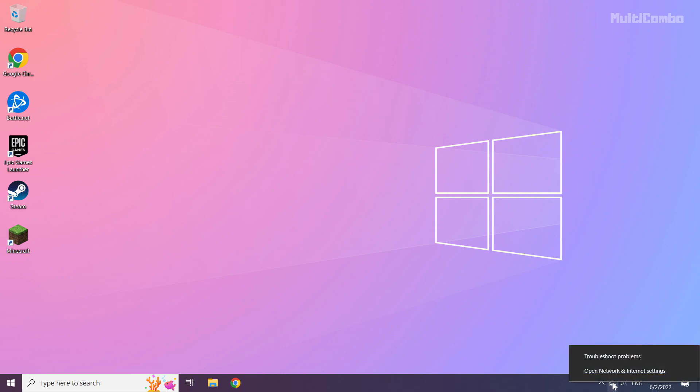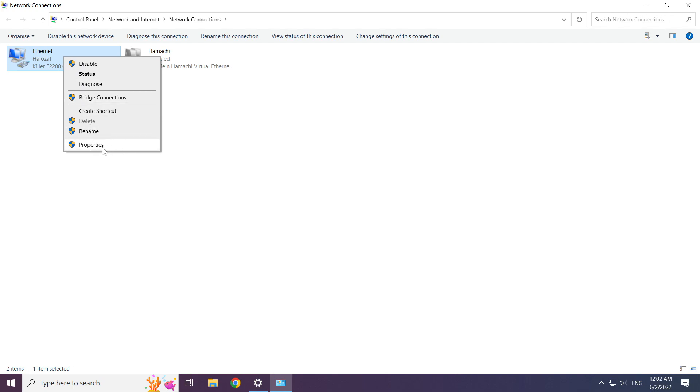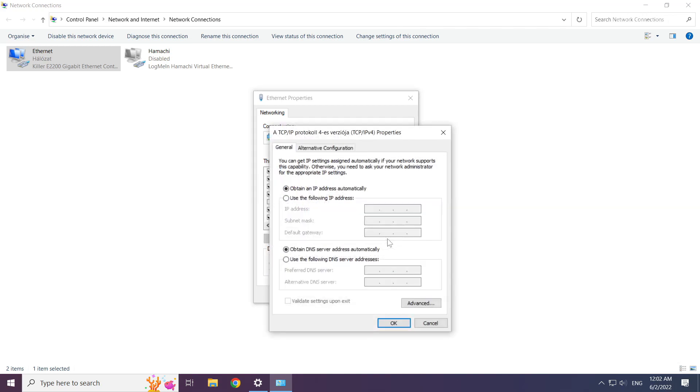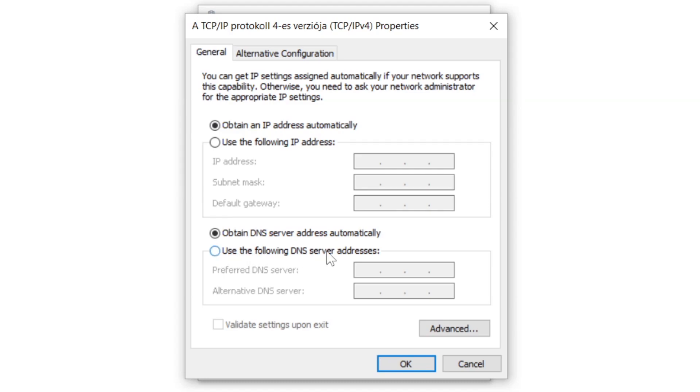Right-click the Ethernet icon and open Network and Internet Settings. Click Change adapter options. Right-click your network and click Properties. Click Internet Protocol Version 4 and click Properties.